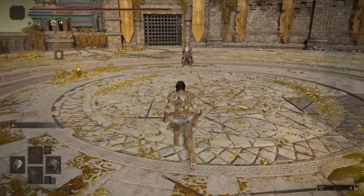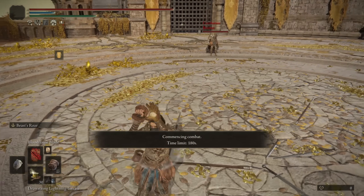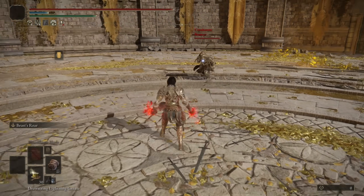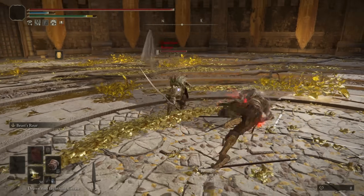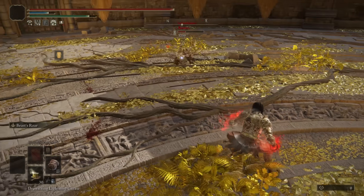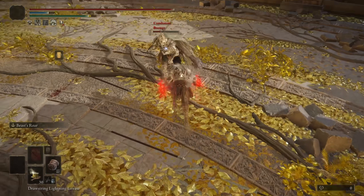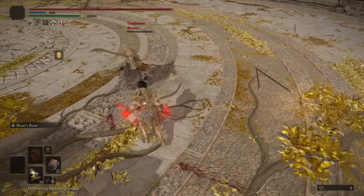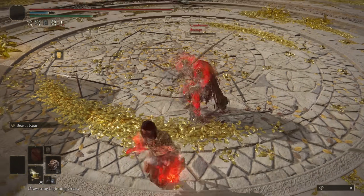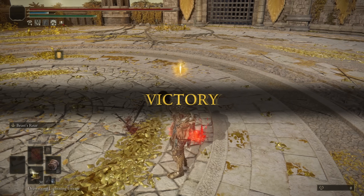Moving on to our next opponent, we have Bramir — using a Curved Greatsword, some Bloodhound Fang. I'm going to buff and see if we can actually get a Bloodflame off. Still no Bleed though. I don't know how many times I'd actually have to connect an attack to make the Bleed work. Good attempts, Bramir.